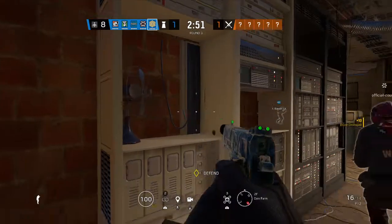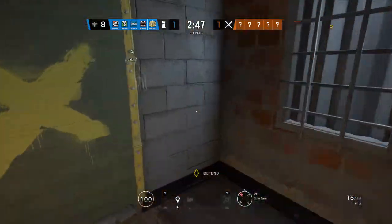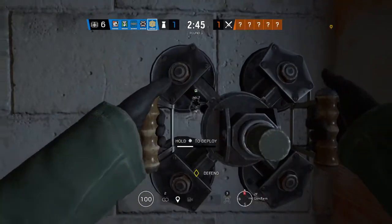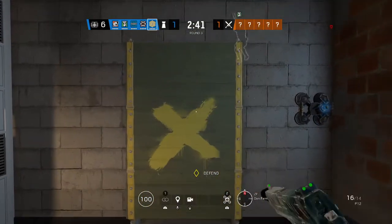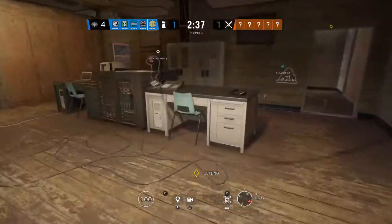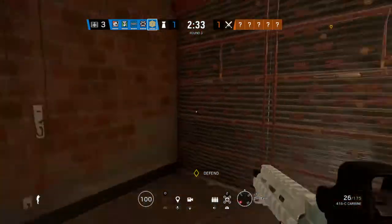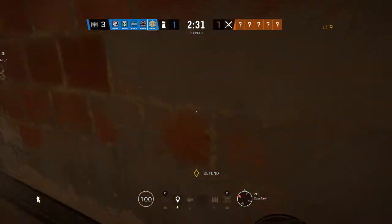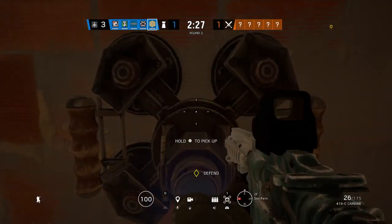Setting the welcome mat. Declaring the missile fire. Dropping mags, unrolling razor wire, setting the welcome mat, all reinforce, deploying sensors. Welcome mat deployed. The biohazard is active in the sector.